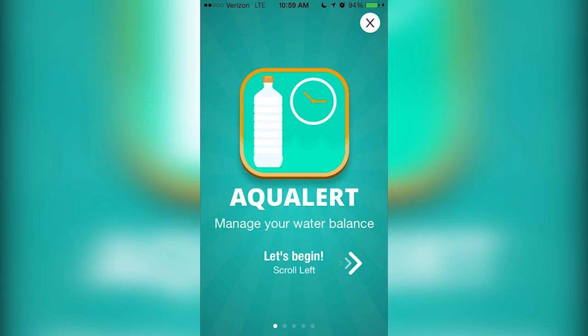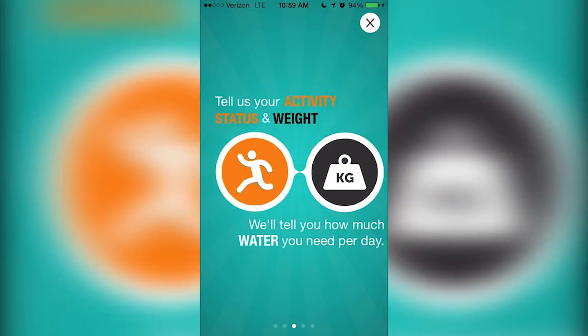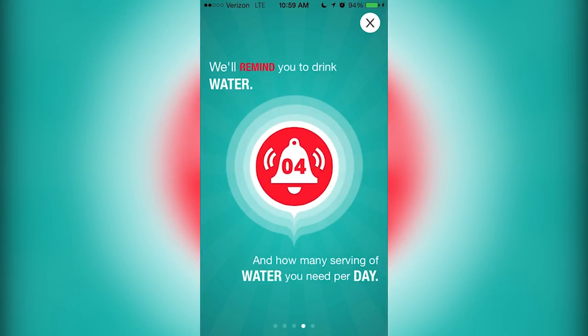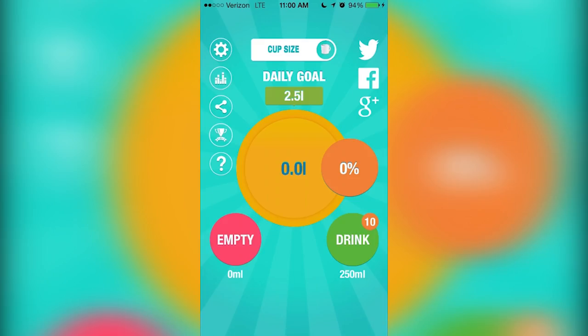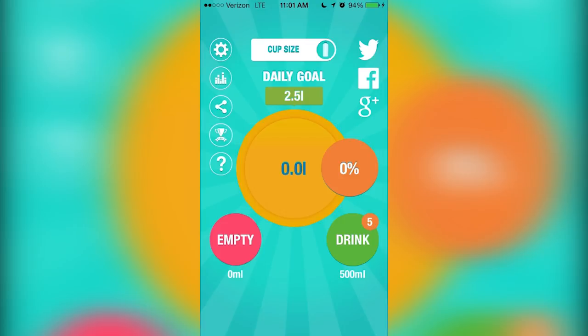Aqualert, the popular Android application and winner of the Google Developer Contest, is now available for the iPhone and iPad. With over 1 million users, Aqualert allows you to track your water intake so that you stay properly hydrated throughout the day. Aqualert is very easy to use — just select the size of your drinking cup and tap drink every time you finish a serving. Once you hit 100%, you know that you've hit your daily goal.